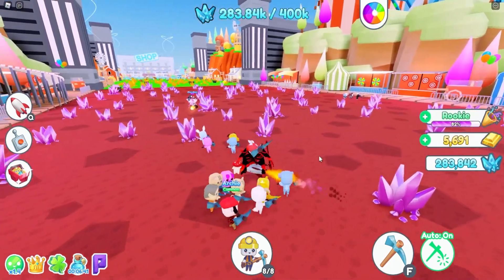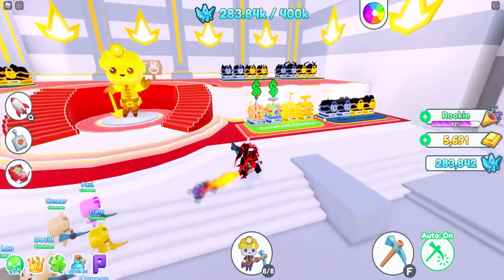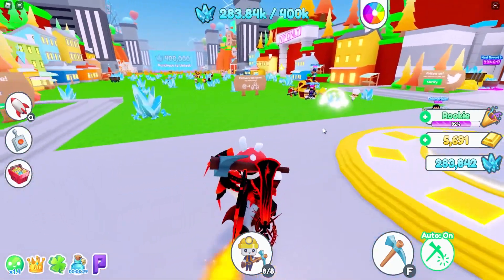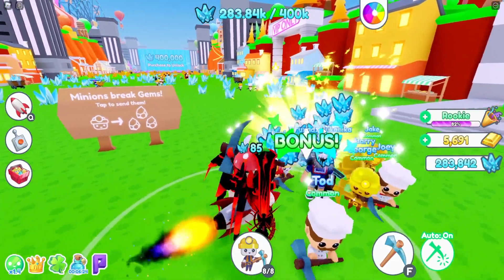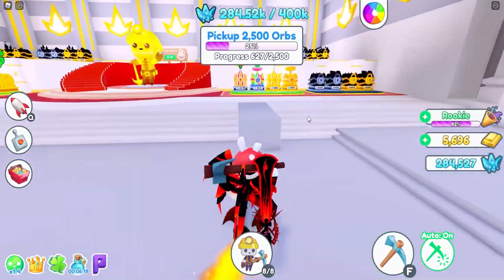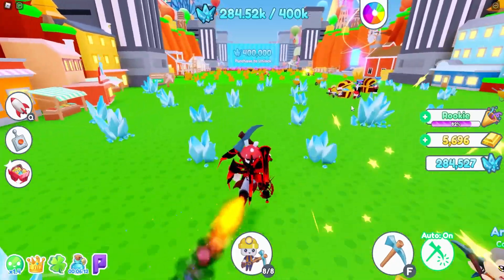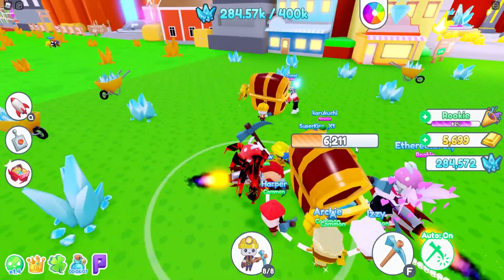We popped a triple gem boost, hopefully giving us enough to unlock the next zone which costs 400,000. You can see through to the zone after that which costs 2 million. That didn't give us enough — it gave us 283,000. I'll go back to the shop. I was gonna buy the most expensive one, but I'm still missing about 12,000 to get the golden version. I'll wait until I get 12,000 more from attacking this gem chest.